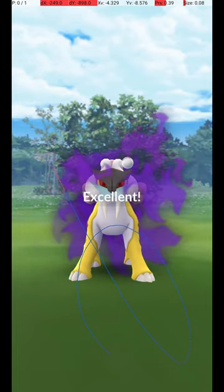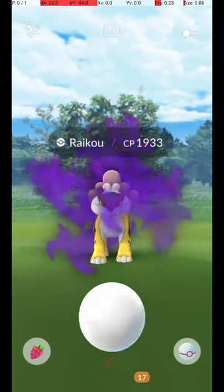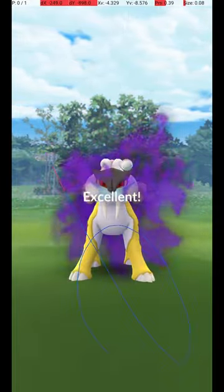Shadow Raikou is caught in raids. As a Shadow Pokémon, it attacks and dodges almost constantly. To avoid wasting Pokéballs, use the Circle Lock technique.